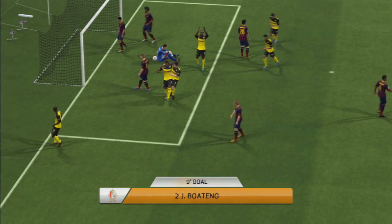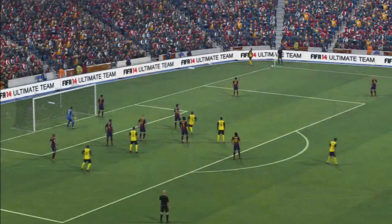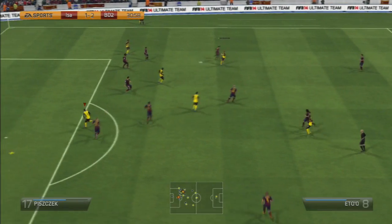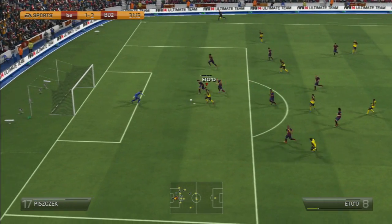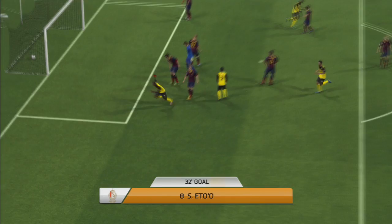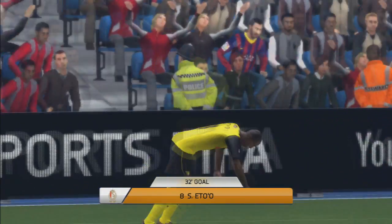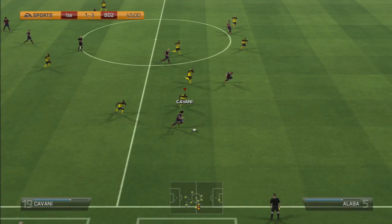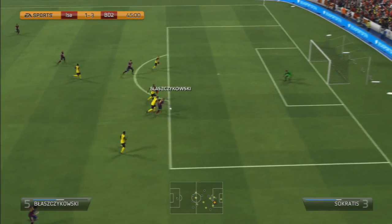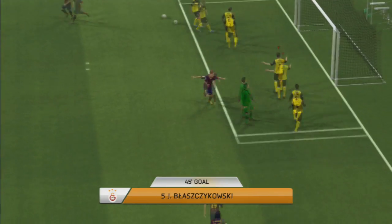Boateng makes up for the mistake in defence with a nice goal from the corner, which is pretty much the most common way of scoring on this FIFA — but it's a goal nonetheless. We also score another goal with Samuel Eto, who is an incredible player and probably the best in the team. He scores a nice goal with a good finish. That ball from Piszczek — I was actually trying to do a fake shot but it didn't register; it just registered as a cross and went through to Eto anyway, which shows how bad the connection was.